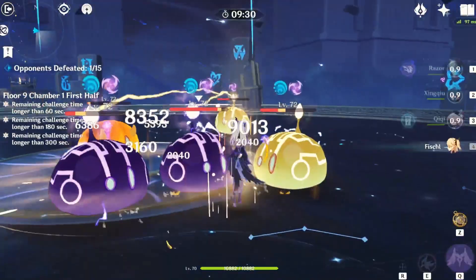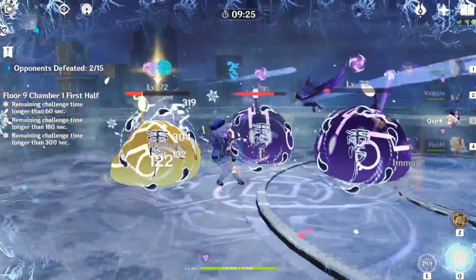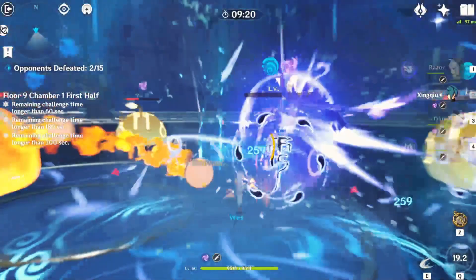As we talk through this, I always reference my units in the order that they are in my team because I start the rotation backwards. My fourth slot always goes first and my first slot always goes last. There are a few times I break these rules, like when I hit slot 2 instead of 1.